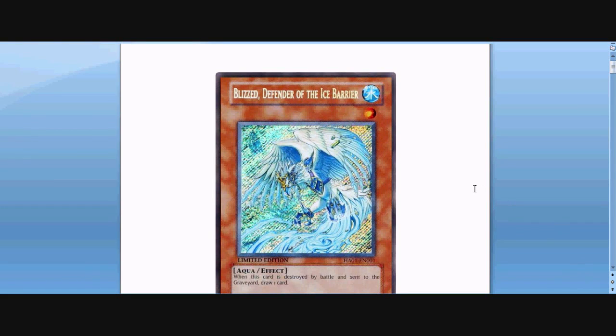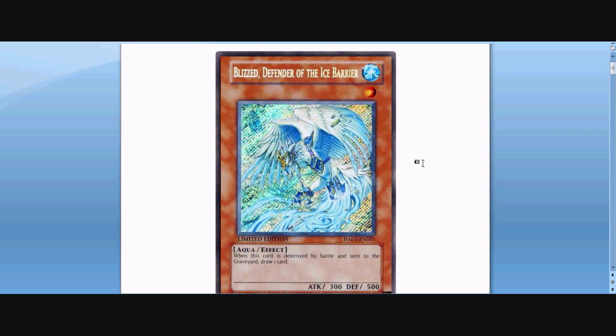Hey guys, this is Cyberknight8610, and I'm getting back to the discussions — UVO discussions — so today I'm going to have an Ice Barrier discussion. There's been a pretty good amount of requests for this kind of discussion, so I thought I'd go ahead and get started with it. Ice Barriers are known for being able to control the field; they always give you that field advantage, which is kind of what their archetype's based on, so they're pretty interesting. I've picked just a few of them — I think I've picked like eight of them — just to kind of go over.